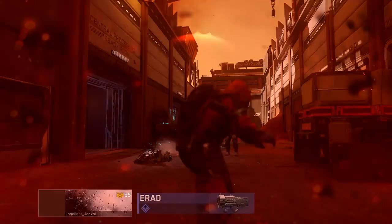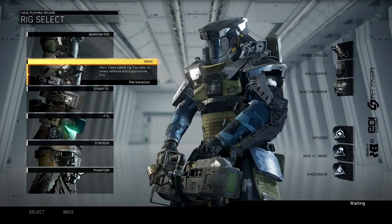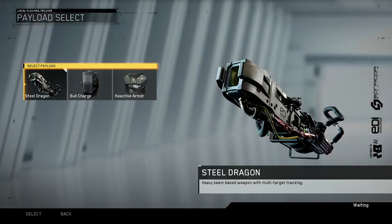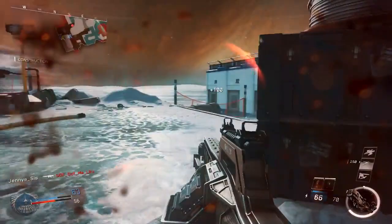Pair that up with the Persistence trait, where scorestreaks no longer reset when you die, but take higher point values to attain. For the player who prefers to hold down an area, there's the Merc Rig. This imposing suit is equipped with payload options designed to clear enemy threats quickly and with authority. The Bull Charge payload equips you with an armored riot shield to penetrate enemy defenses or quickly take out opponents that stand in your way. Stay in the fight longer by equipping the Infusion trait, which regenerates your health faster after taking damage.